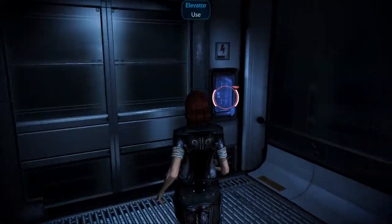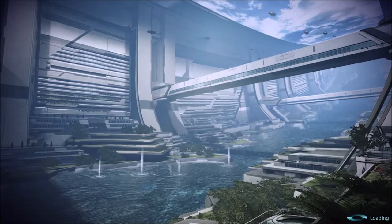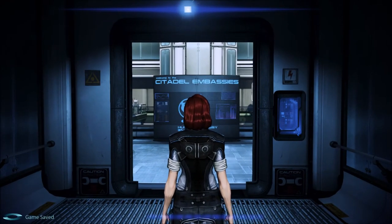Meet with the Council. 'Welcome, Commander Shepard. One moment please.' Now arriving at Presidium Embassy.